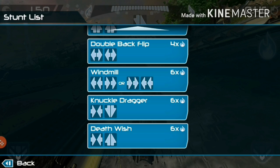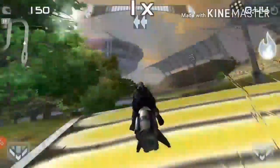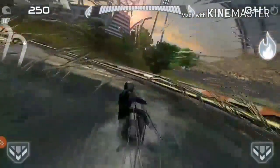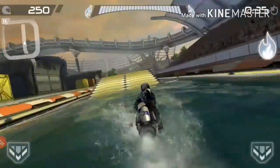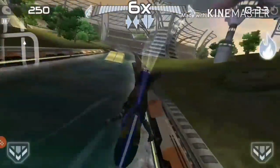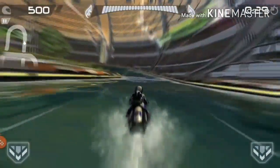So if you want to do the Windmill, for example, you have to swipe left twice and then right twice. This may sound really hard to do in a second, but we'll see — left twice, right... okay let me just try that again, that was kind of a fail. Yeah, basically you can do a lot of stunts here and it's very easy to crash if you don't time it right.